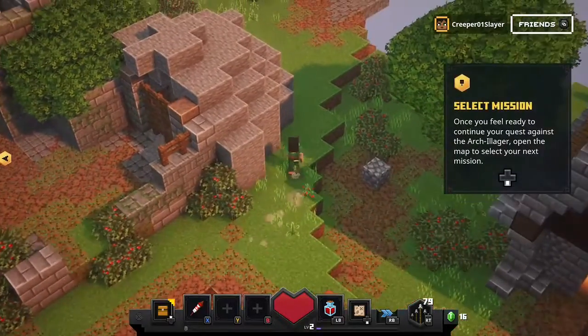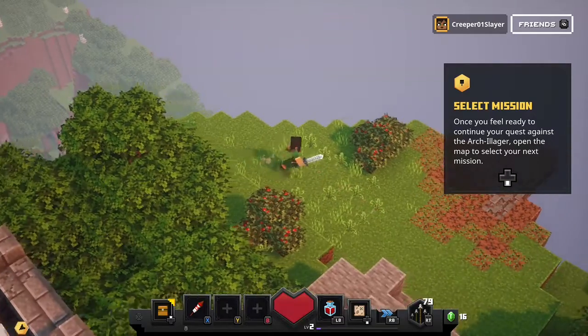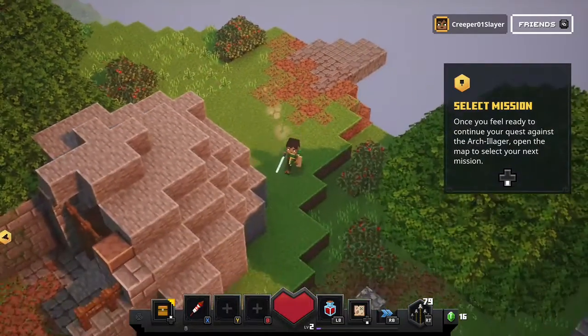Select mission: once you feel ready to continue your quest against the Archilager, open the map to select your next mission.